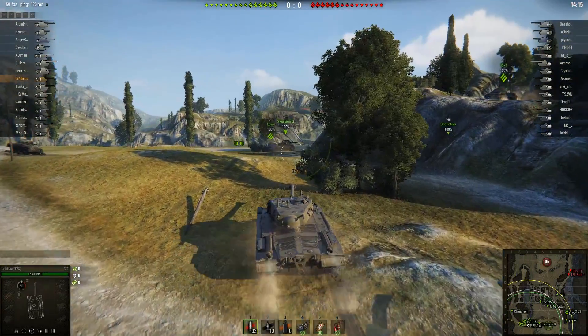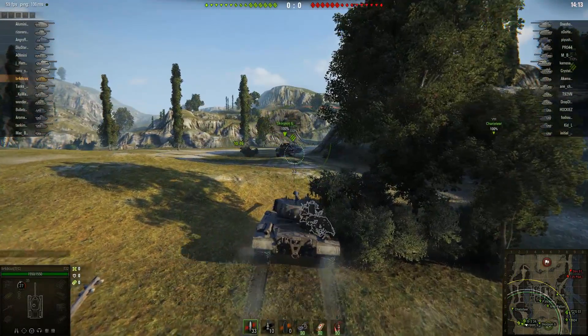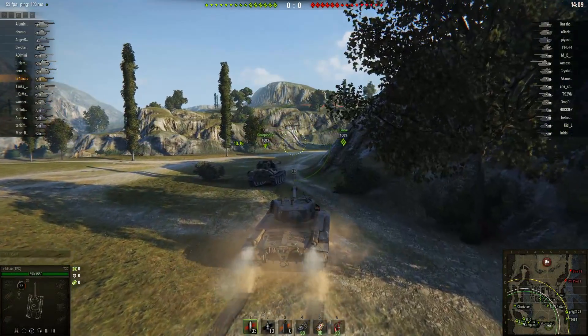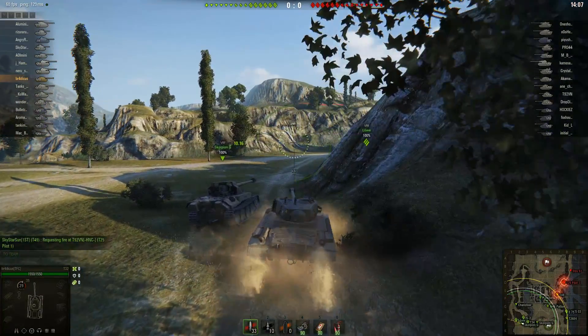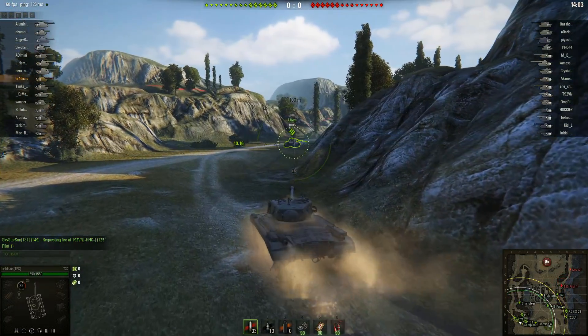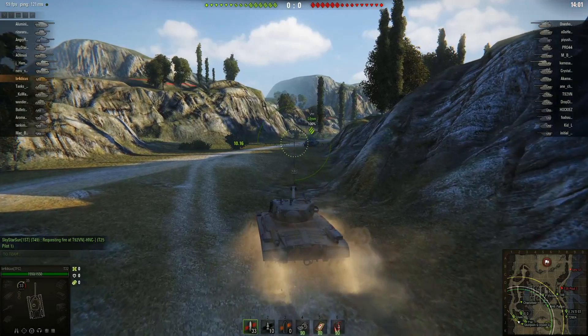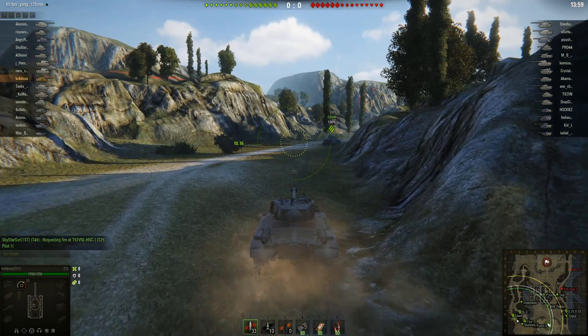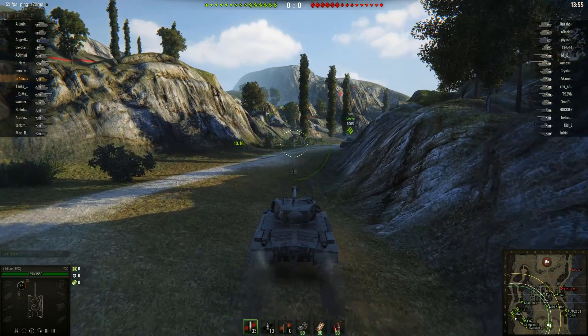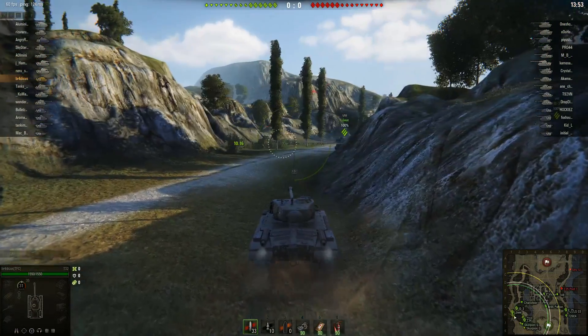But it can certainly deal out the damage with a quick reload. In my particular crew here, 10.16 seconds — I don't have the best crew, still working on their first perk. But looking at other tanks, the premium up there is a little bit quicker, but say for example if you're looking at Tiger 2 with a mediocre crew, you would definitely be able to reload just a little bit quicker than him and deal out the damage.